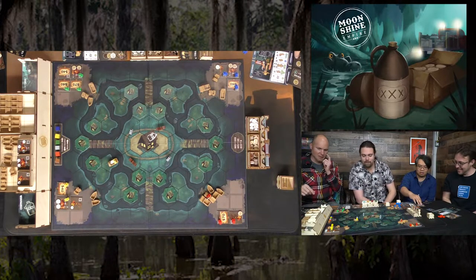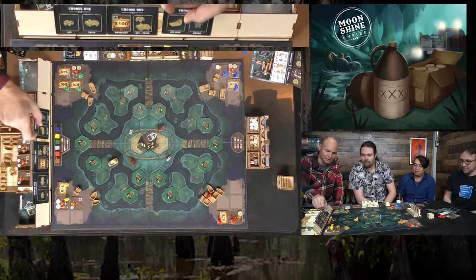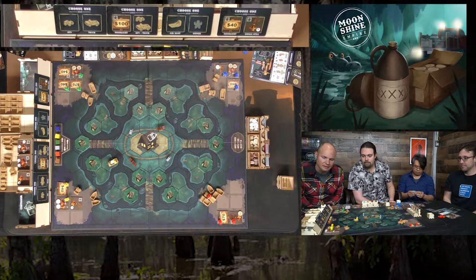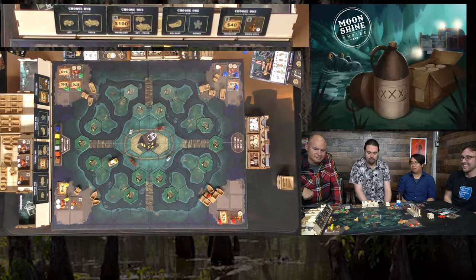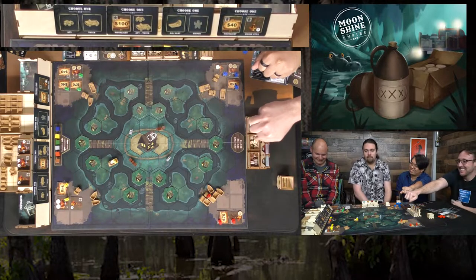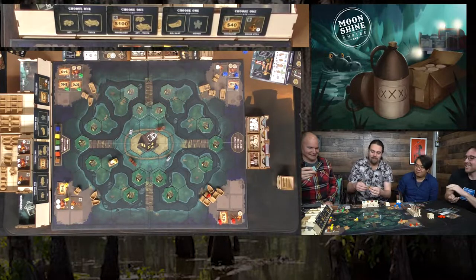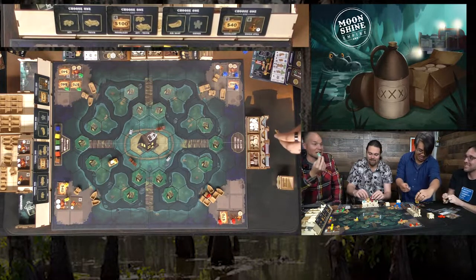Auction round: up for bid are a truck, both vehicle types, and a $100 moonlight card. Bidding gets intense — one player bids 90, another reveals 110. The winner paid $110 for first pick. A player laments wasting so much money. The $100 moonlight card is claimed, and the remaining players pick from what's left.